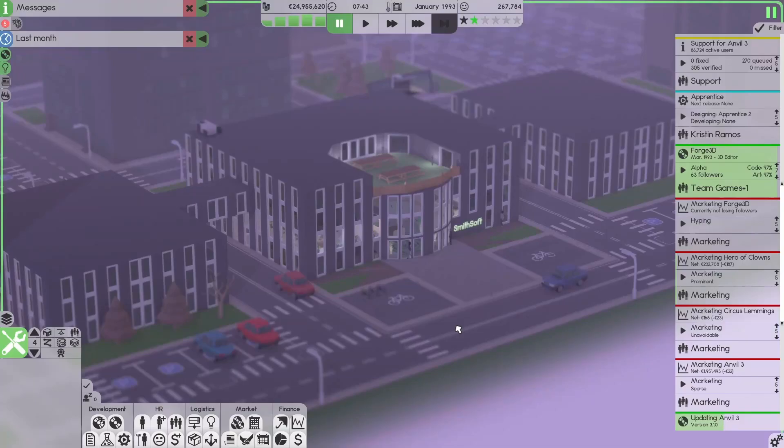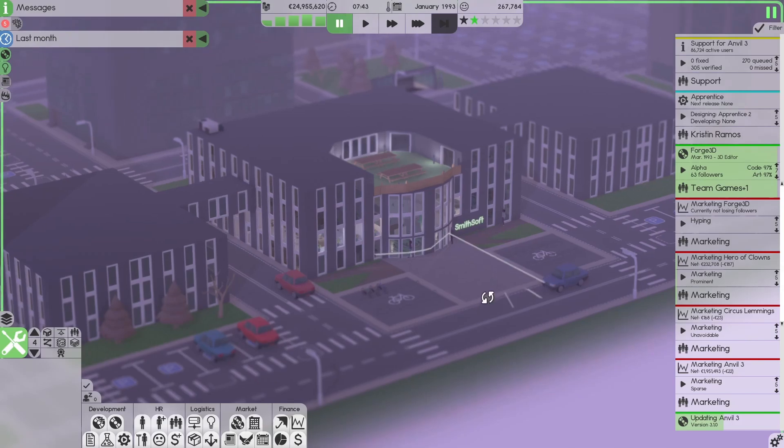All right! Wife's asleep, kids asleep. Let's play some video games. My name is Nat John Smith and today we're playing Software Inc.